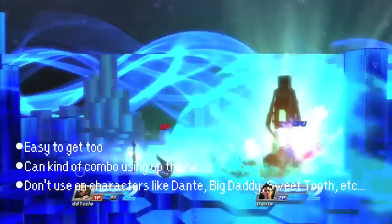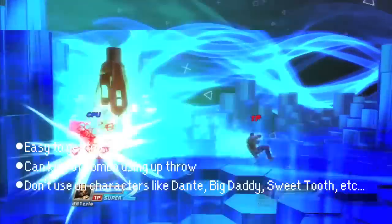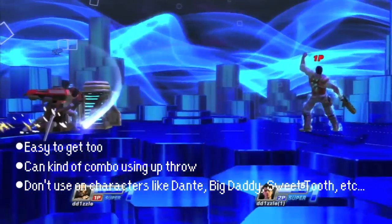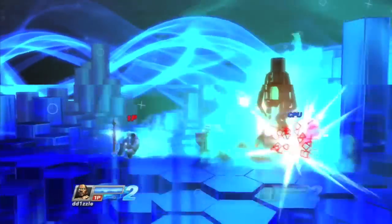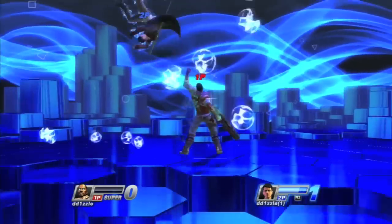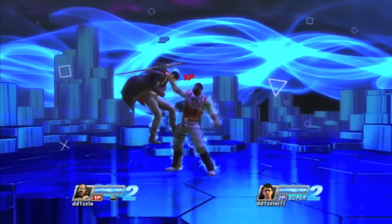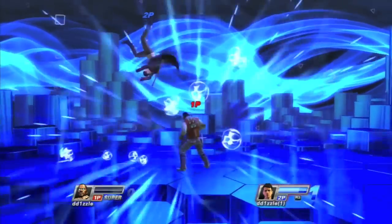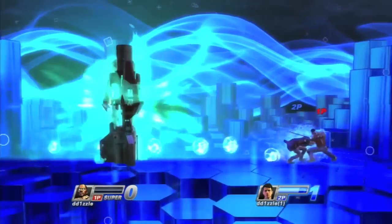Emmett's level 2 is not that great, but it's easy to get to. It calls in a drop-in and it kills anyone in the blast radius. Use Emmett's up throw to combo into the level 2 for one kill, and if you can do it up in a corner, that's even better. Something to remember is that characters with a dash, like Dante or Big Daddy, can easily just dash out of it, even with the up throw — it's not a combo if the character has a dash.